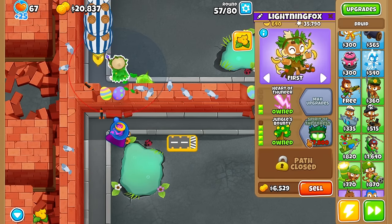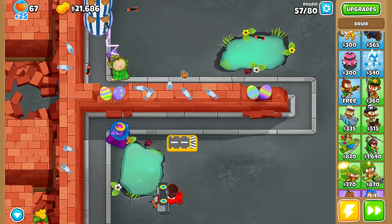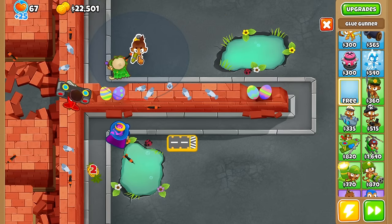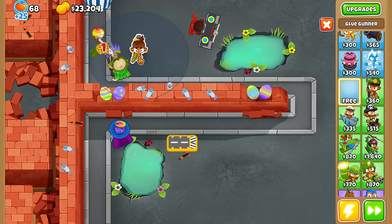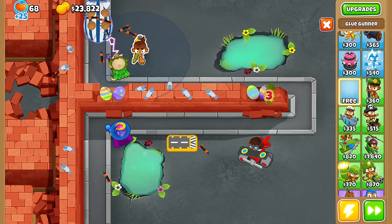I think we're going to go all the way up to Spirit of the Forest, unless round 63 gets us. If round 63 gets us, I think we need to throw down a random Glue Gunner. We've got to go for a top path Glue Gunner.